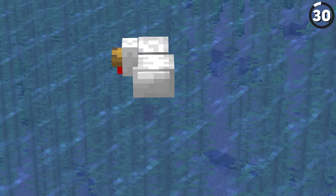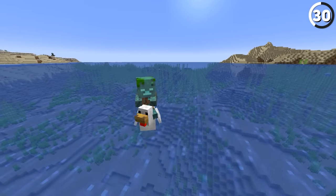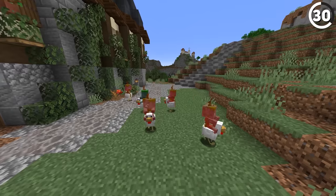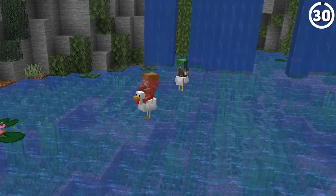If you ever see a chicken in the ocean, count yourself lucky, since there's a very small chance of a drowned mob being able to spawn on the back of a chicken like a baby zombie does. And besides, it's obvious they were forced there — it doesn't seem like the chicken likes the water very much anyway.